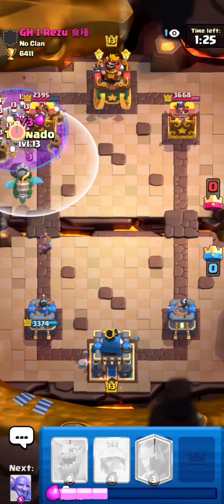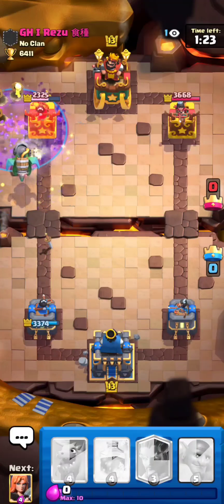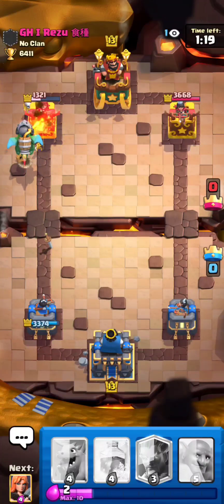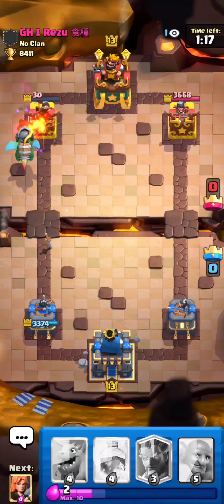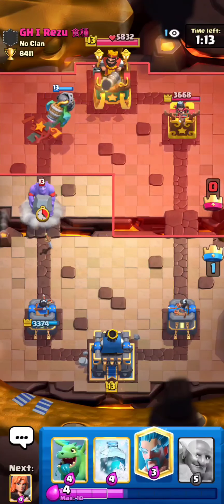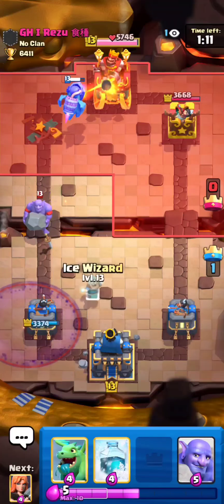Knowing that he has skeleton army in hand and that's his best card, I'm just gonna NATO at zero. I knew he was gonna try and wait for the inferno to cross the bridge so his tower would walk onto it and his skeleton army would defend both the inferno and the graveyard — so I kind of predicted him there.